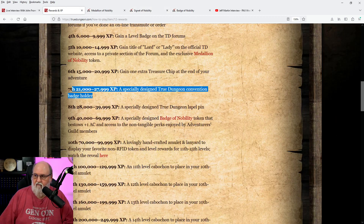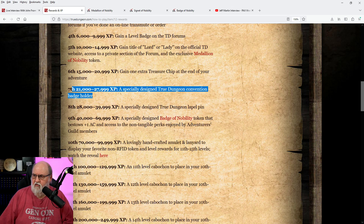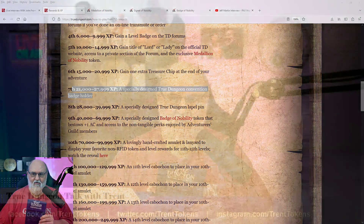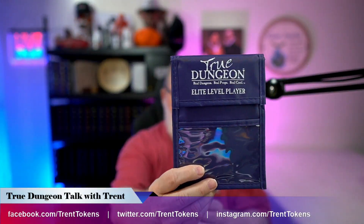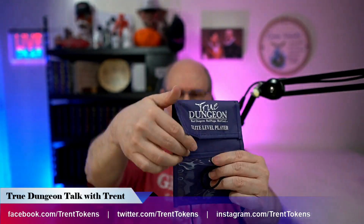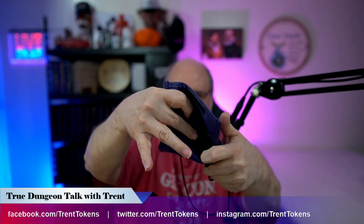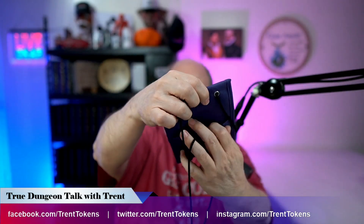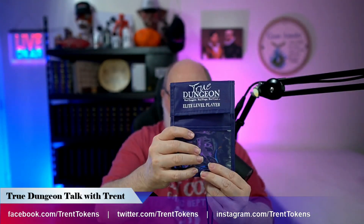For seventh level, 21,000 to 27,999 XP, you get a specially designed True Dungeon convention badge holder, which is pretty cool. Let me jump back to the big screen so you can see it. Here's a nice little badge holder — it's got a little pocket, a zipper, you can put stuff in there, and even on the back there's some space and a little pen and pencil holder. So yeah, this is really, really nice for an elite level player.